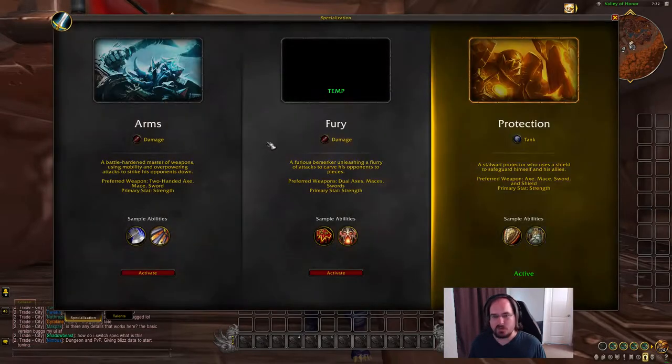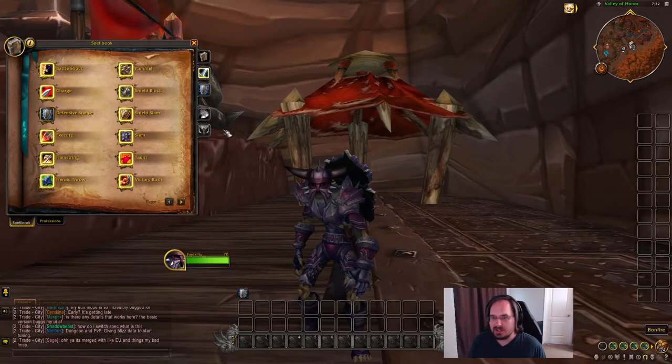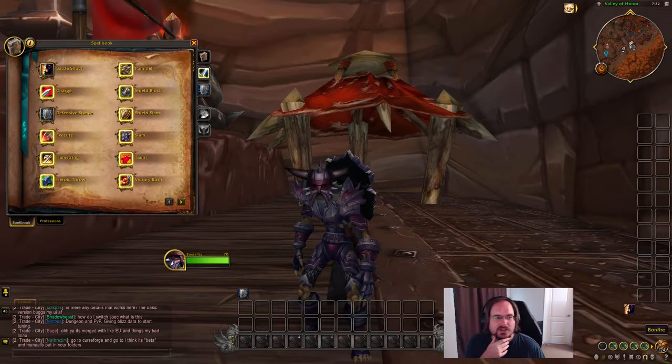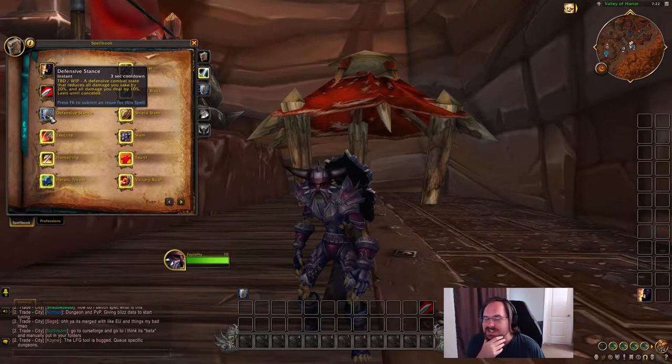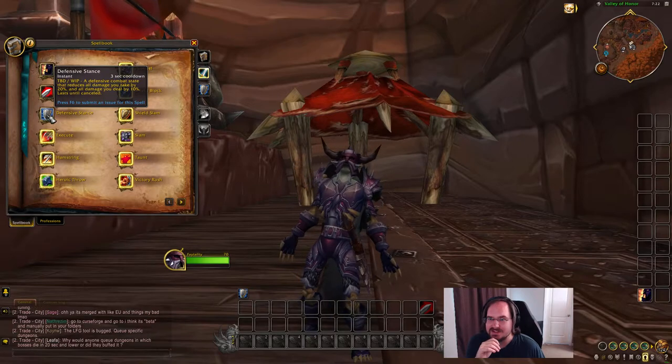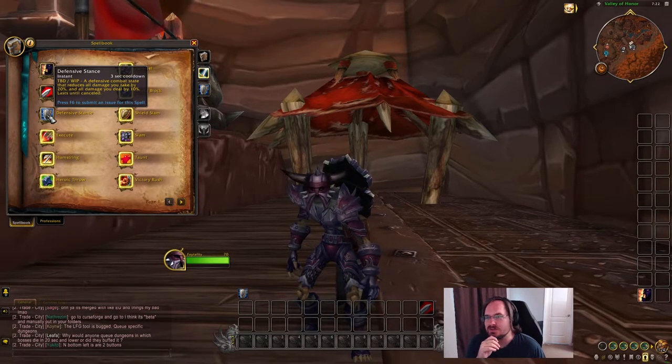We are specced as protection, and for talents we start out with Defensive Stance. We also have Battle Shout and Charge. Defensive Stance is marked as TBD/work in progress, but it's a defensive combat stance that reduces all damage you take by 20% and all damage you deal by 10%, and lasts until canceled.